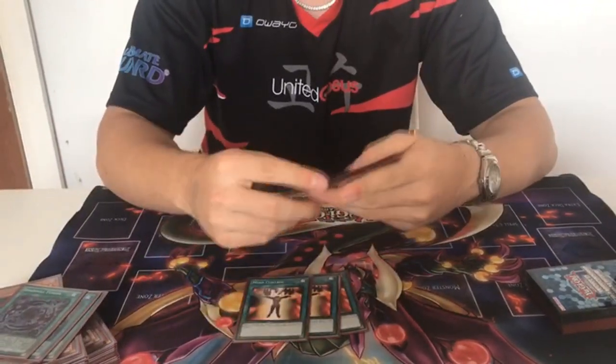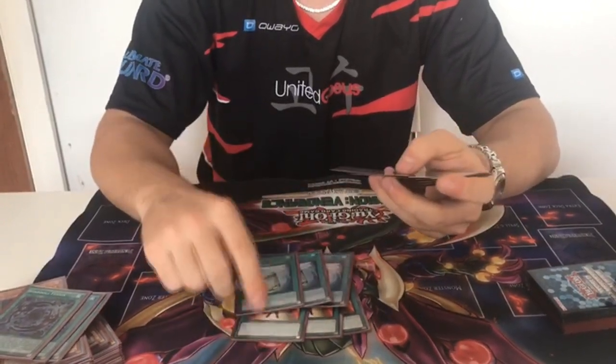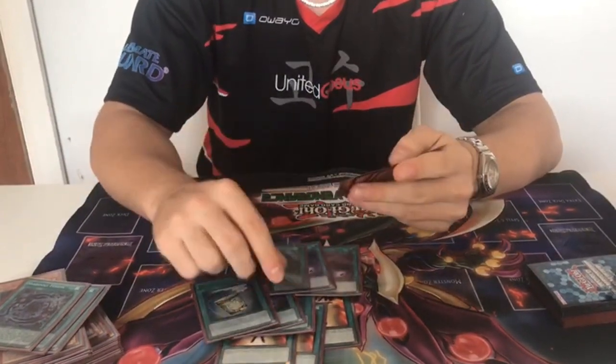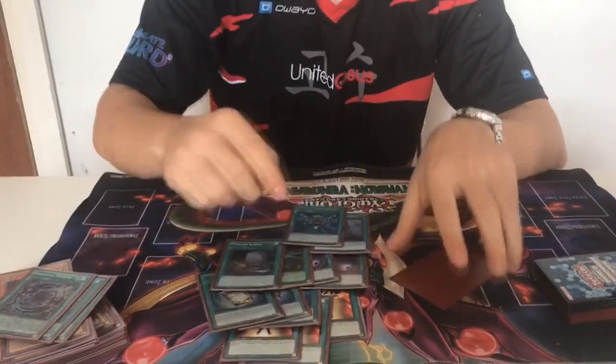Triple Mind Control to add something. Triple Instant Fusion also to add something, or first — then when they let you loop, you can Pinder. Double Cyclone for Crescendo, 1 Rotor, 1 Foolish, 1 Barbel, and 1 Reborn.